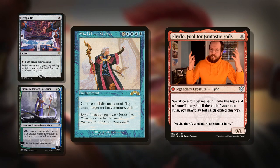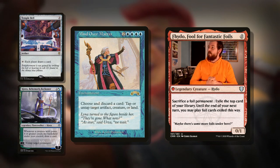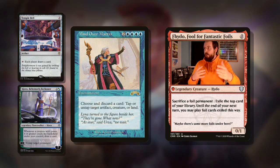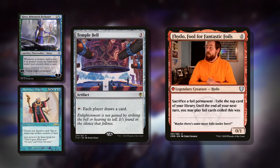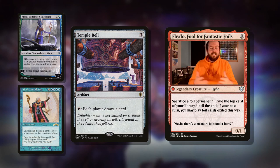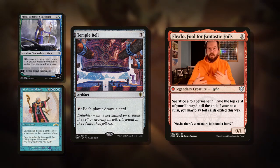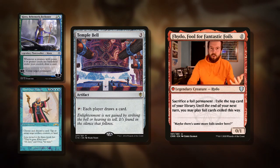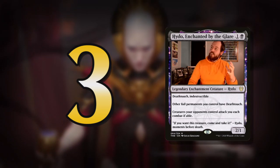Mind Over Matter is four blue — pretty hard to run in a five-color deck but it's an excellent card. It's an enchantment: discard a card to tap or untap target artifact, creature, or land. You could use this defensively against an opponent's big attacker, or use it on your own things to untap them and get a second use. If you couple it with Temple Bell — a three-mana artifact: tap, each player draws a card — you can draw out your entire library and force opponents to do it as well. As long as you have something like Ulamog that shuffles everything back in, you'll never run out of cards, and your opponents will end up drawing their entire deck.